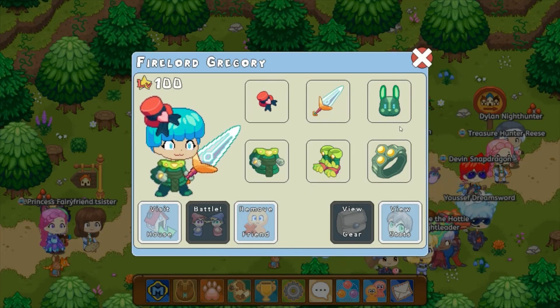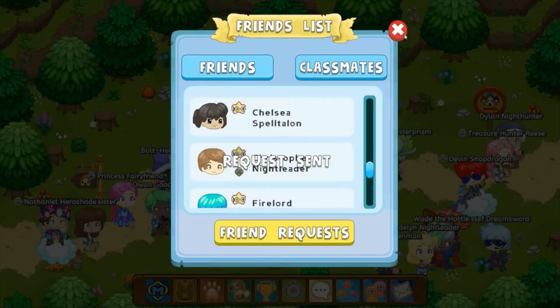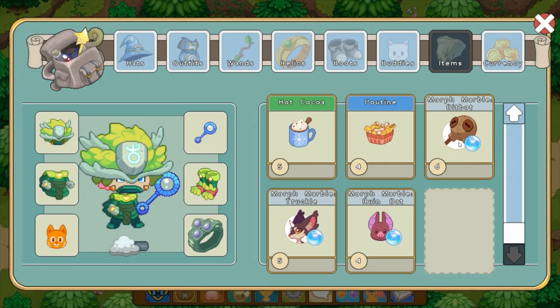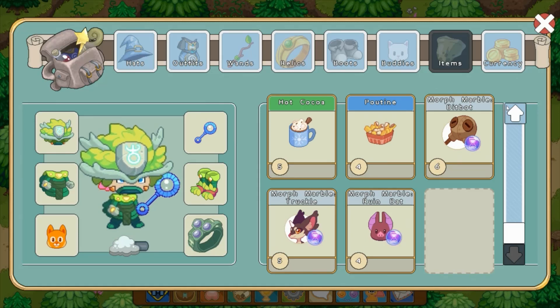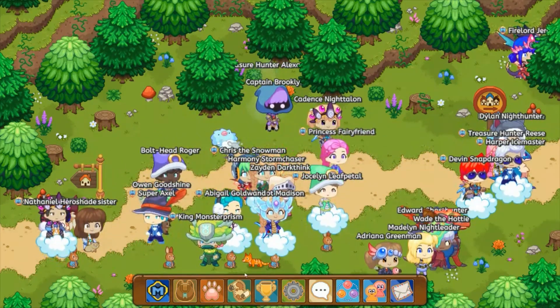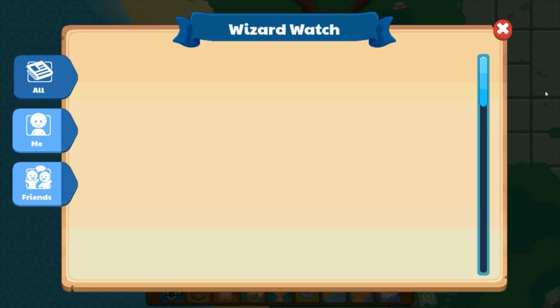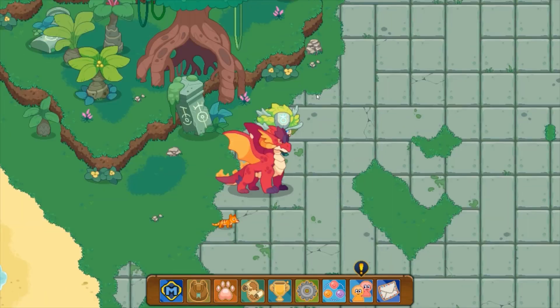Here we have this person with the Rune Rabbit, the other thing that you can get. So we're also going to be trying to get that, along with these three brand new Morph Marbles — a Bitbot, a Truckle, and a Ruin Bat. That is really cool as well. I may not be using one in today's video, but yeah, let's just go.